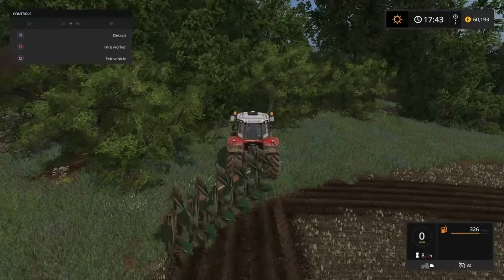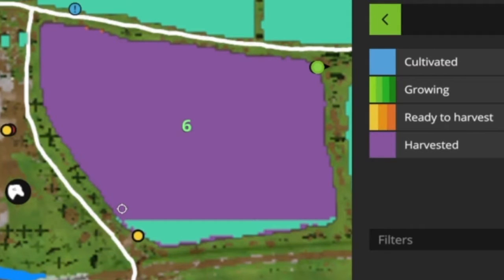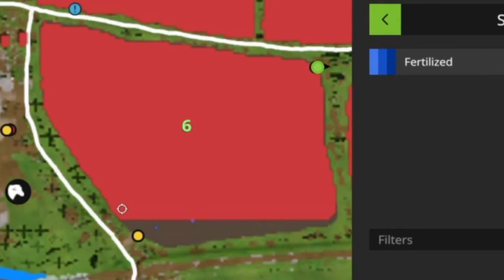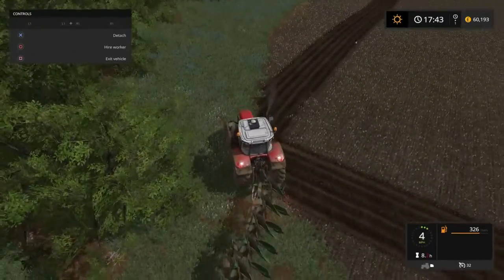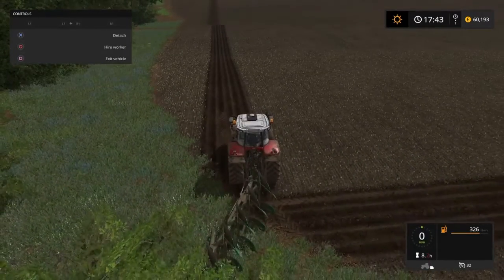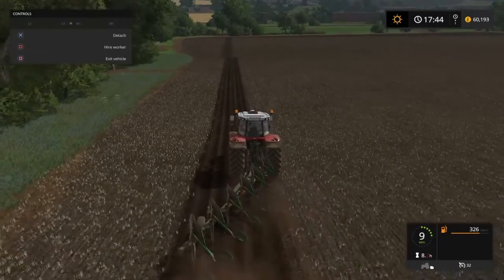Moment of truth - I don't want to look on the map. It's not registering at all. I don't get this. Why is it not showing as ploughed? It just seems pointless wasting all this time doing it if it's not even registering as being ploughed.